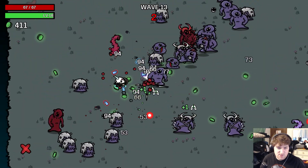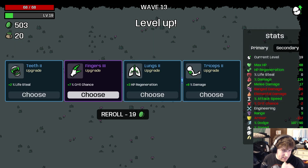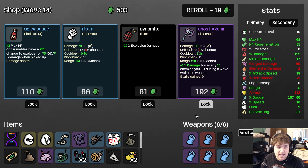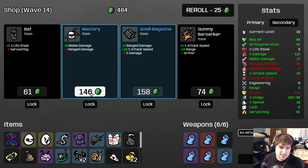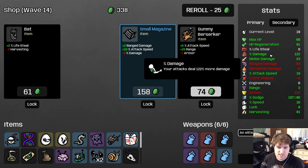I took the extra dodge so that we can sacrifice dodge on any item that offers it to us, and so if and when we find a Hoodie it's really good — that's the plan. I would like — oh, Melee Mastery is perfect because this scales with 50 melee damage. That ended up giving us 7 because of all our percent damage.